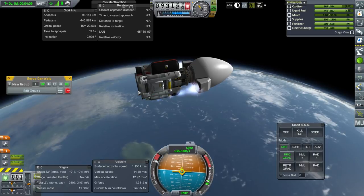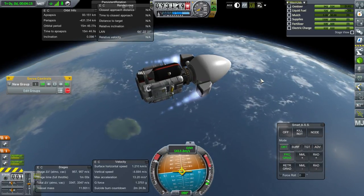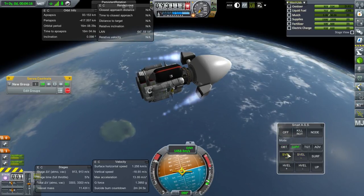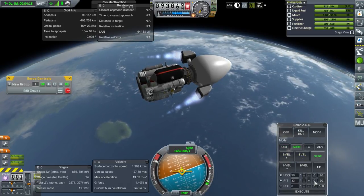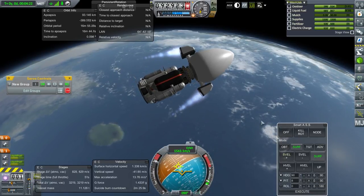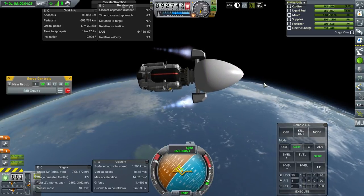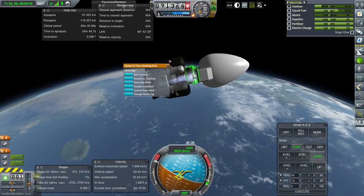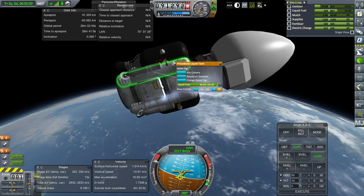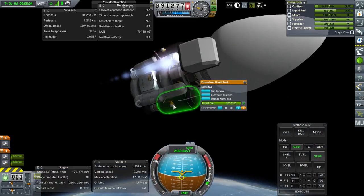I didn't put any radiators on the supply delivery vehicle — we'll see if that's all right. I'm pretty sure I disabled cross-feed. Yeah, it looks like all the tanks on the lander are fine.